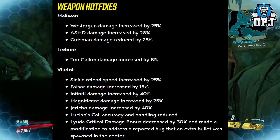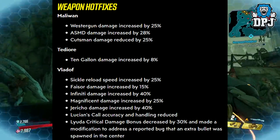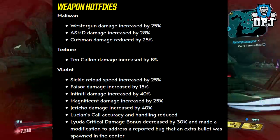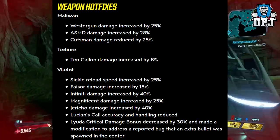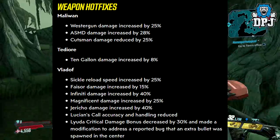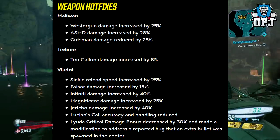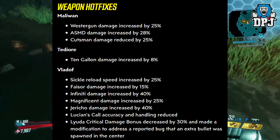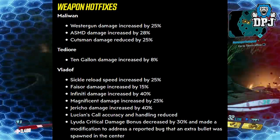Vladof weapons: Sickle reload speed increased by 25%, Phasor damage increased by 15%, Infinity damage increased by 40%, Magnificent damage increased by 25%, Jericho damage increased by 40%. Lucian's critical accuracy and handling reduced. Lyuda critical damage bonus decreased by 30%, and a bug fix addressed an extra bullet spawning in the centre. Wow, Lyuda got a dirty nerf!